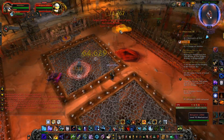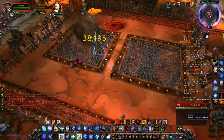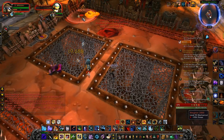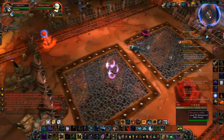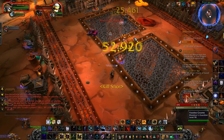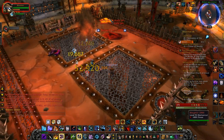Once you do this successfully, Blingtron will take 900% more damage than he normally would. And this is what you need to take him down, because I tried to nuke him the first time — I was doing 140k damage per second, I got him down to half health, and the Berserk went off. So you need to create this chain. This is the main objective of this fight.